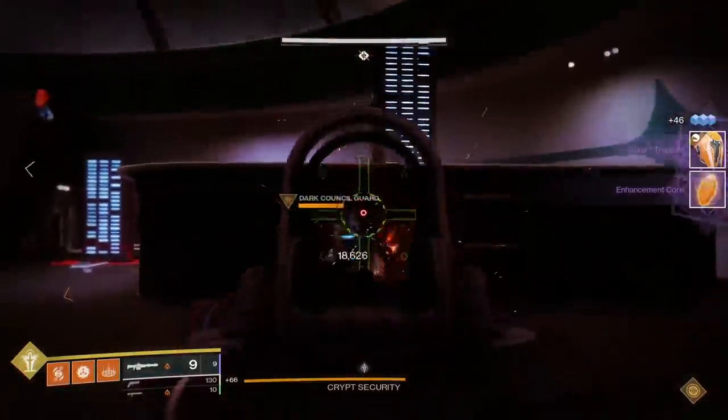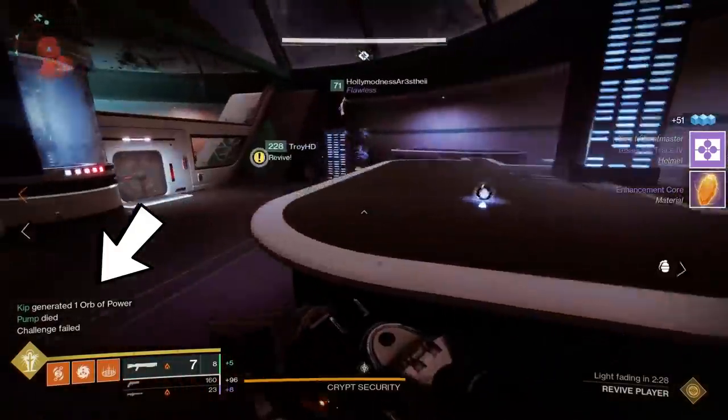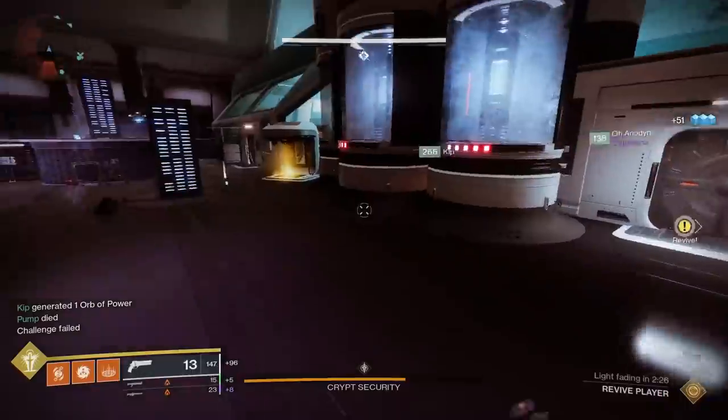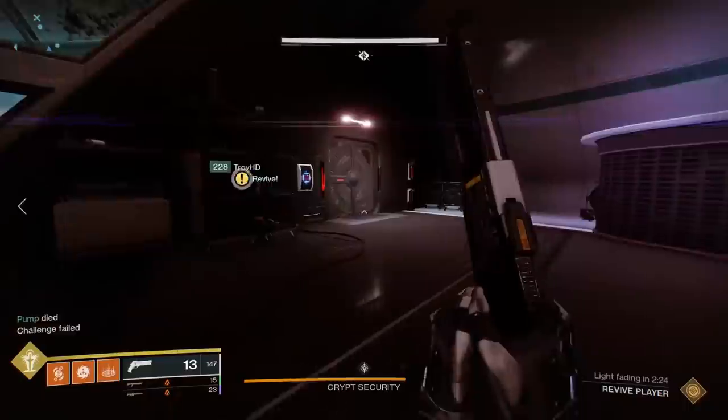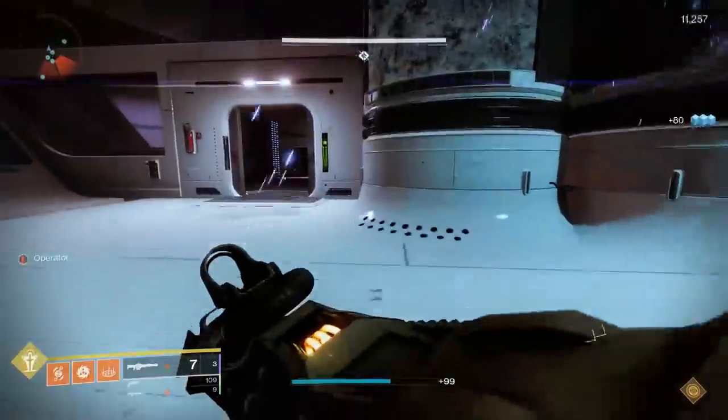One more thing: keep in mind that if you fail the challenge, there will be text in the bottom left corner of your HUD that says 'challenge failed.' So if you are trying to complete the challenge and you see that text, make sure everybody wipes and try again. And there you go — raid challenge number one, Red Rover, easy.